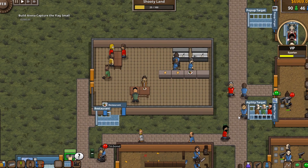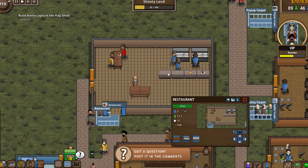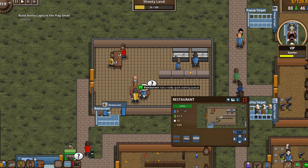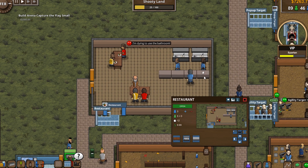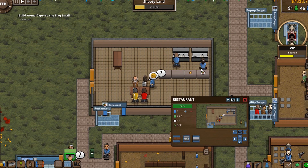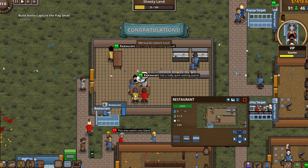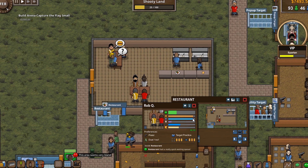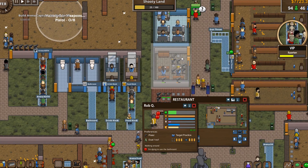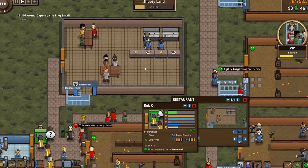A new building to solve guests' hunger and thirst is the restaurant. It is composed of three inner buildings: the stove where food is made, the counter where the waiter passes an order to the cook, and the table where guests sit. A guest goes in, sits, asks the worker for his order, the worker places the order, the cook grabs it and starts cooking. After a while the food is placed back on the counter, the worker grabs it and delivers it to the guest, who eats and solves both hunger and thirst. It's more expensive than simple food and drink kiosks but serves guests more efficiently.